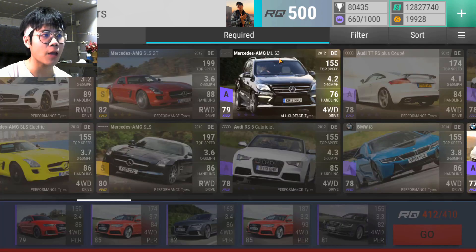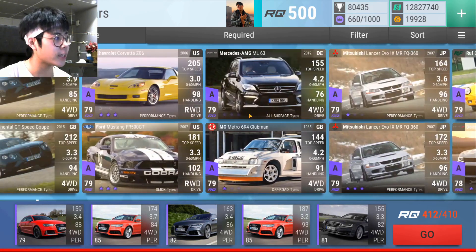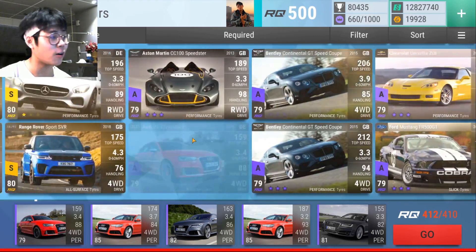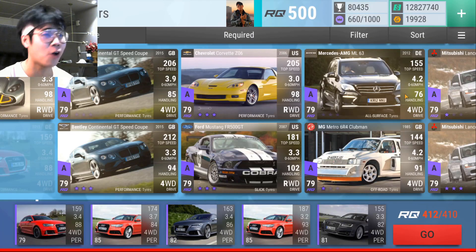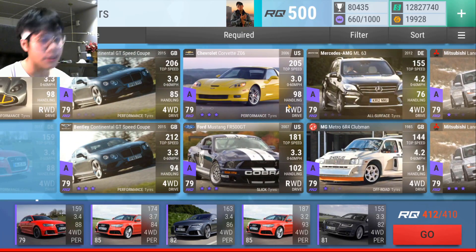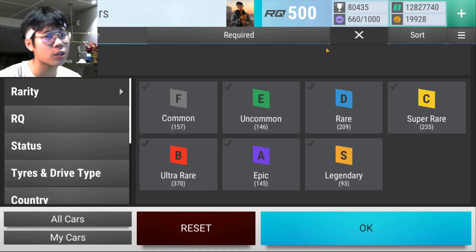Let me show a quick comparison of where the ML63 stands. The ML63 maxes at 4,276; I compare it to my legendary Range Rover SVR at 4,376. The Mercedes is only heavier by 10 pounds. So a 4,276 epic versus a 4,376 legendary — both with MRA in the 70s. In terms of an all-surface tire car itself the ML63 is pretty good, but we just never see all-surface tire events in clubs, which really brings it down.